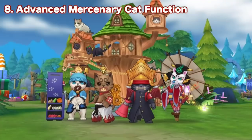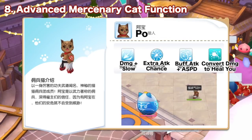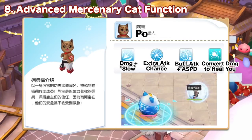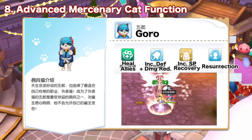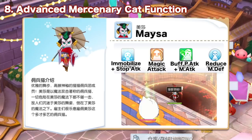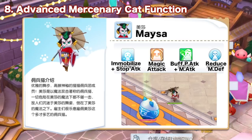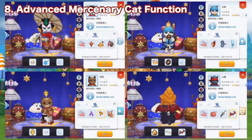Next we have the upgraded version of kitty cats. Just finish the quest in Frontera to unlock the Advanced Mercenary Cat function. Boosting the level of your kitty cats can be used to acquire new Mercenary Cat skills. There will also be new commissioned quests from Sunshare Sewer of the Mercenary group every 3 days, with rewards of Mercenary Cat experience and Mercenary Cat coins. These coins can be used to purchase exclusive headwares and items for Mercenary cats.